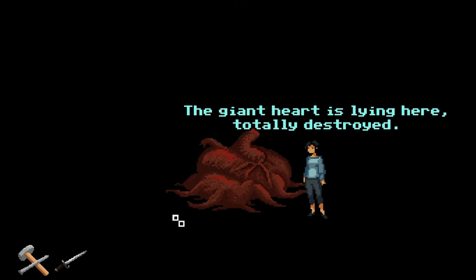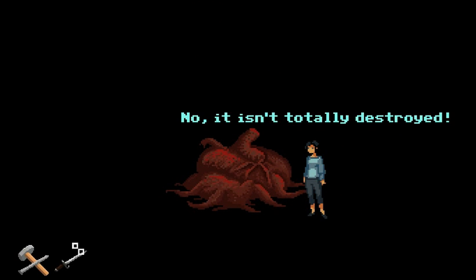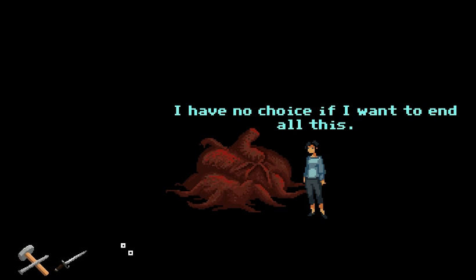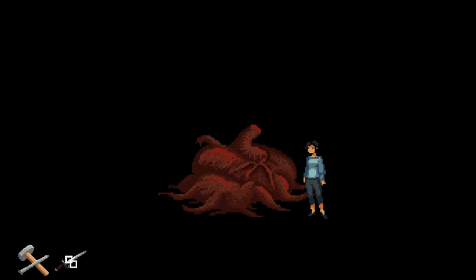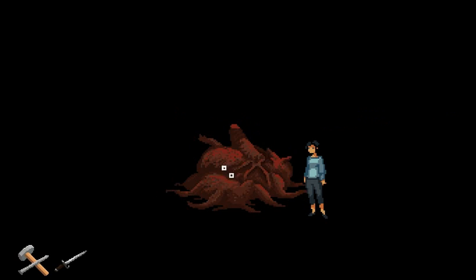The heart that fell down. The giant heart is lying here — totally destroyed. No, it isn't totally destroyed. It's still beating. I have no choice if I want to end all this. The heart has to stop beating once and for all. Dagger. Apparently that wasn't enough. The heart is still beating. It's going to take a few — it's still alive.